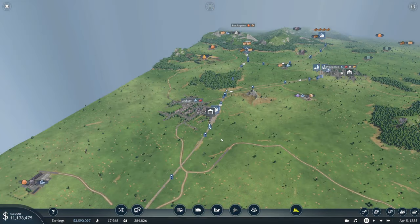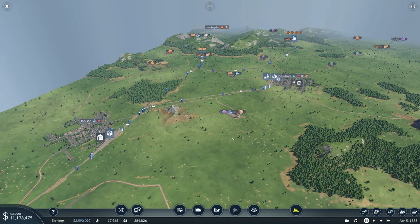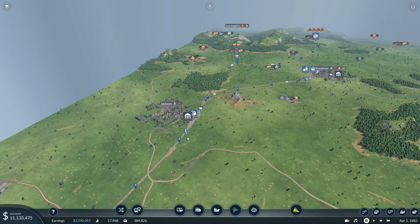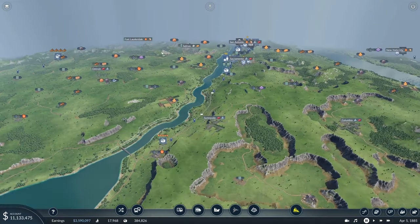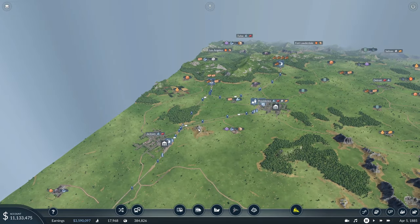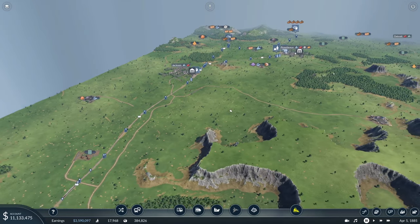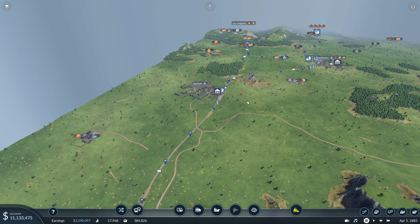Welcome back to Transport Fever 2. Today we're going to do a little experiment — I say little, it'll cost around 20 million to do, but that's okay. We have 11 million in the bank and no loan, so we can do a little experiment. What I'm going to do is upgrade some of our trains, because right now we're running Generals everywhere.